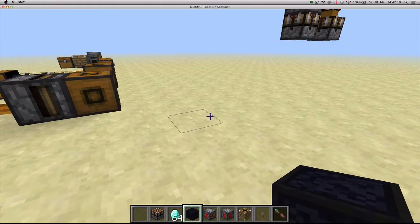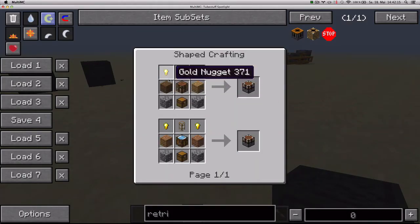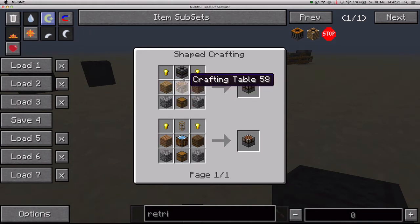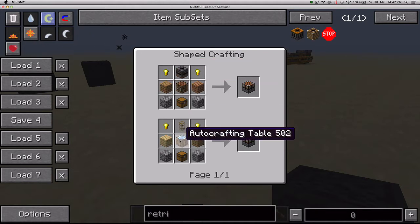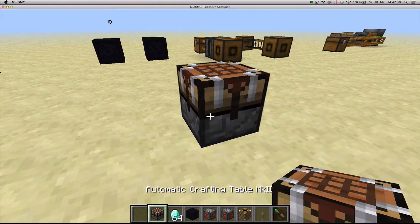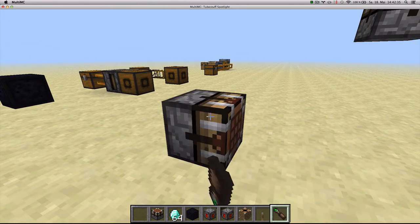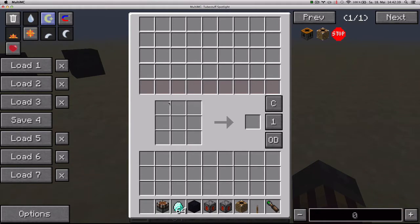Next we've got the Automatic Crafting Table MK2, crafted with two gold nuggets, two wood planks, two cobblestones, one chest, and either a crafting table or a transposer, or a wooden transport pipe and an auto-crafting table. When you place it in the world, it looks like this and you can rotate it with a screwdriver. The interface has nine slots for the crafting recipe, white/gray slots on top for ingredients, and red slots for container items like water or lava buckets.